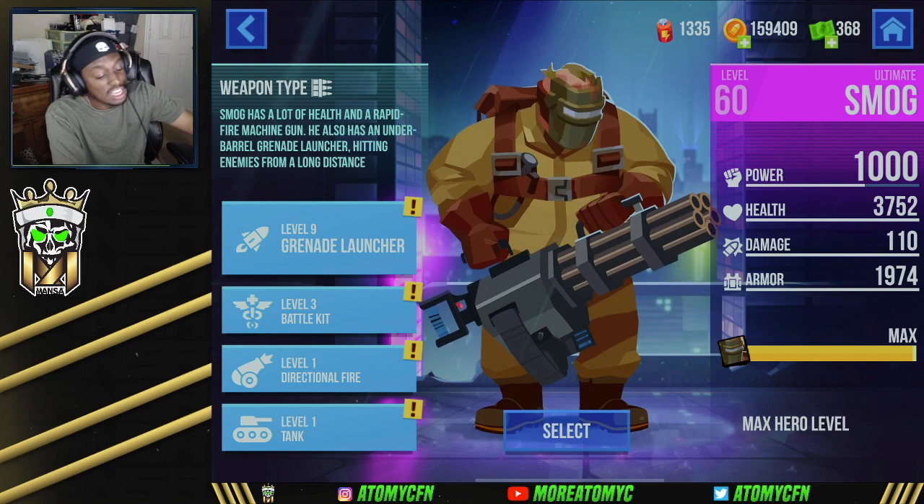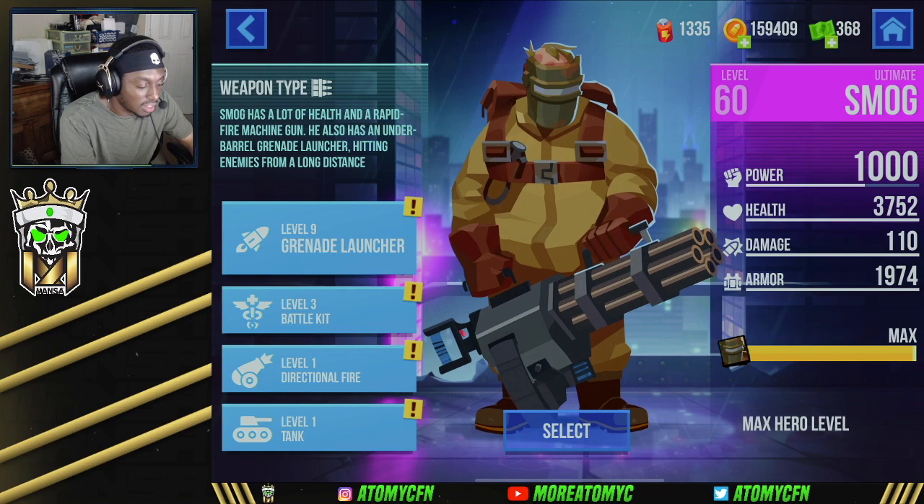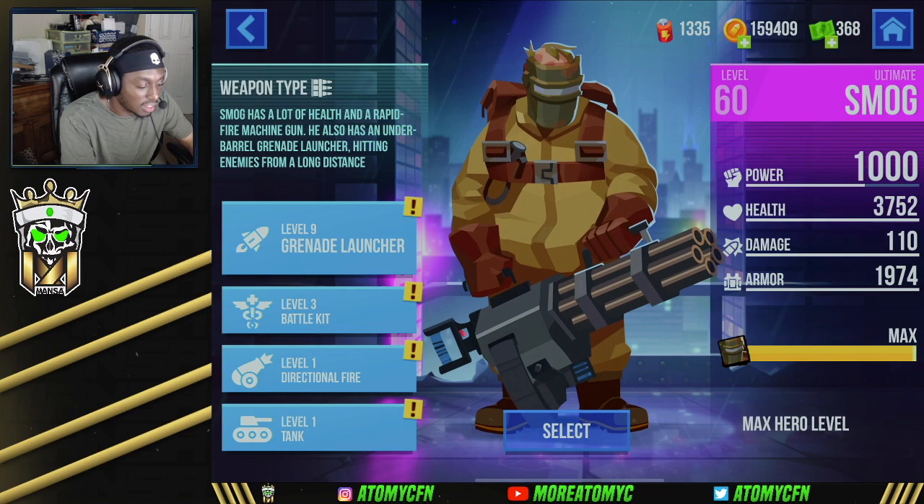In team battles when you start doing team comps, all these characters have their pros and cons. Smog would be really good in team battles — fire a rocket into a group, do massive damage on all of them, and beef up your teammates. Overall every character in this game has their abilities and can pop off. Hope you enjoyed that and I'll catch you guys in the next Bullet Echo video.